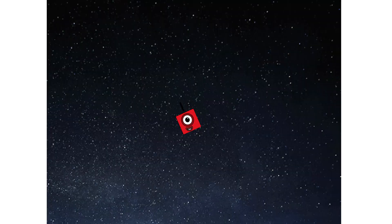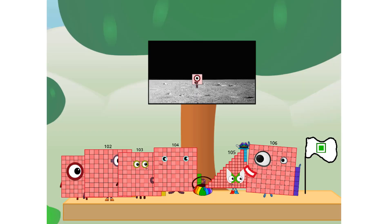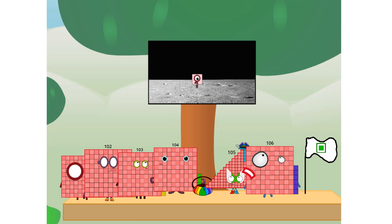We've reached space. Second stage complete. Entering lunar orbit. Launching lunar lander. Pascal has landed — we did it! The only thing left now is to plant the square club flag. Number... we have a problem. I forgot the flag.